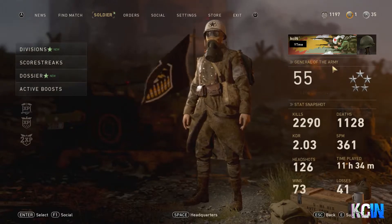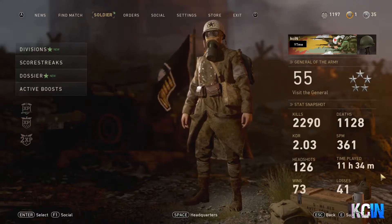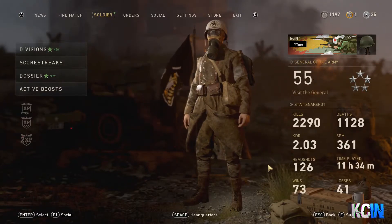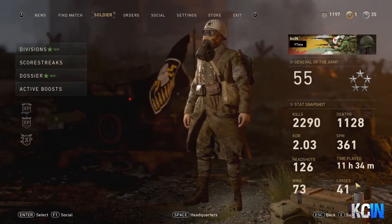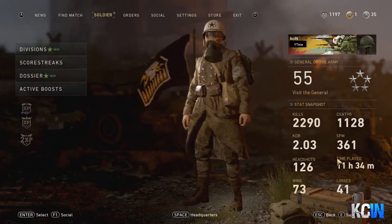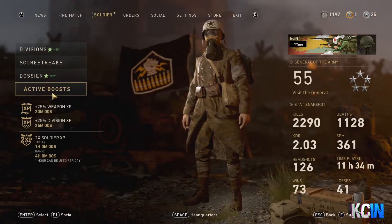The time played to reach level 55 and prestige is 11 hours and 34 minutes, although I did have some double XP from supply drops which helped me out. I have 73 wins and 41 losses. I played in a party a few times but most of these wins are from solos — the game just came out and you know how easy it is to win when a new game releases.